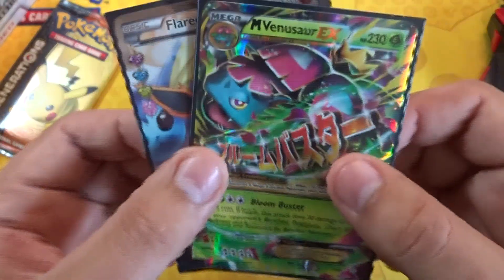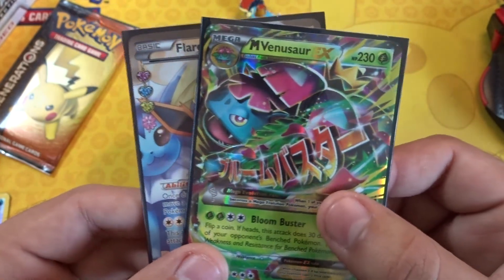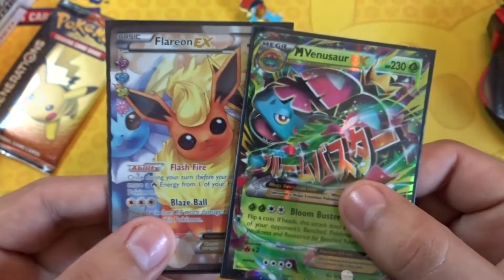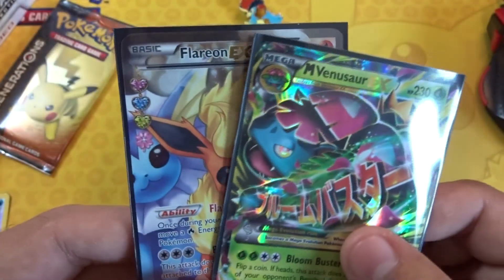It's more for protection. Top loaders — that's what they're called, it was on the tip of my tongue. If I decide to put them in top loaders I usually put them in clear penny sleeves first. Yeah, Flareon EX and Mega Venusaur EX — I don't expect anything from the other pack, but this was an awesome pull right here. I'm pretty happy with this box already.